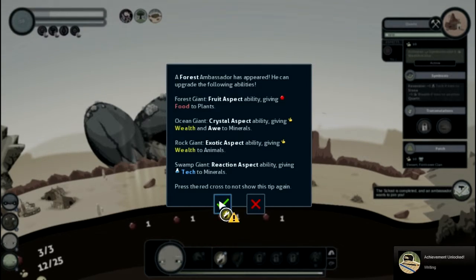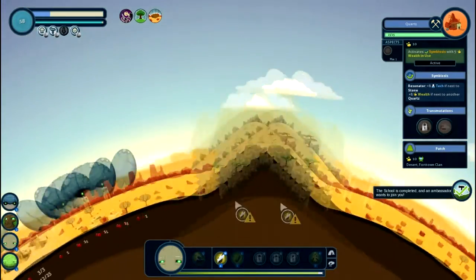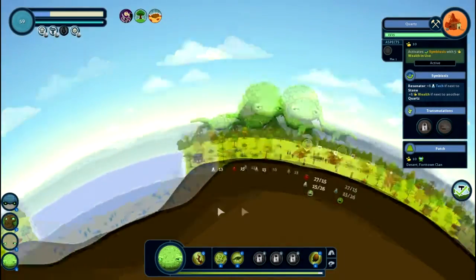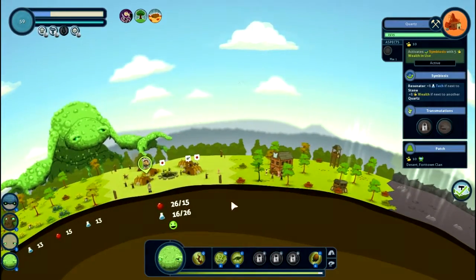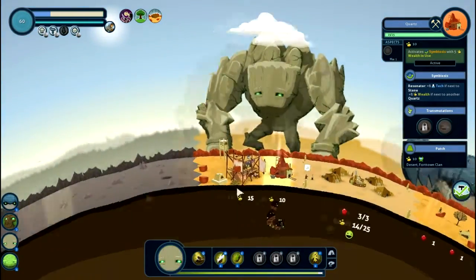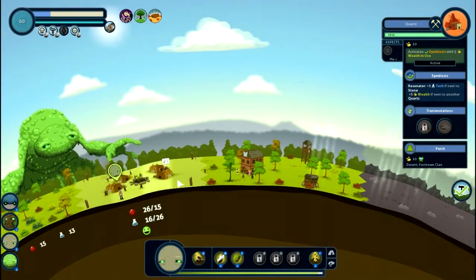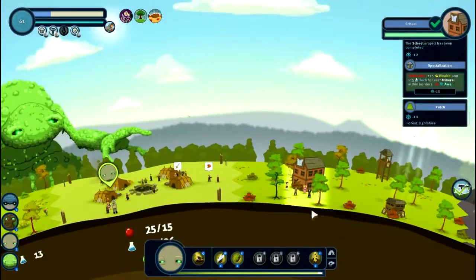Forest ambassador! Ambassadors are another thing I want to show off. Basically what they do is you can bring them up on top of one of these giants and you can enhance their abilities. The rock guy right here is pretty useful to upgrade, so I'll pick him up with that. And I believe they finished their school here — yep — and there's another forest village over here.